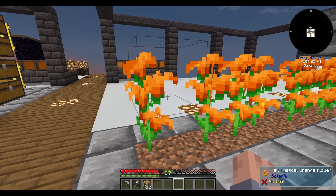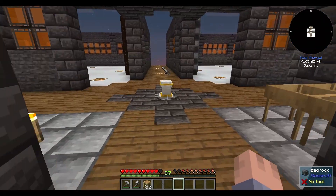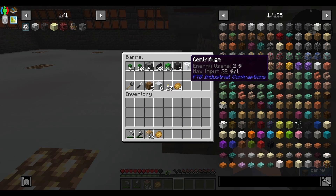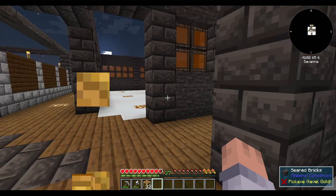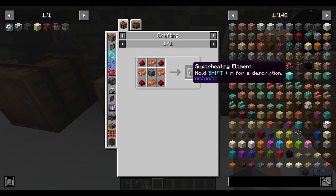I went to the Twilight Forest and found an orange Botania flower — that's how I get my orange dye so I don't need to waste anything else, it's just too simple not to use. Over here I want to set up lava production. I made these superheating elements like you guys told me — by far the fastest.